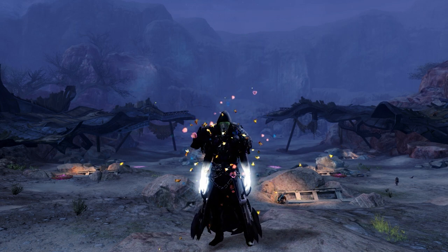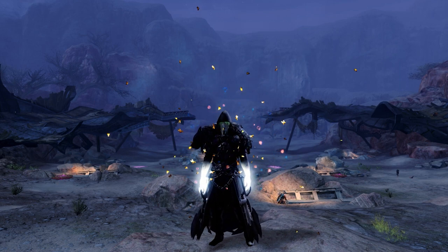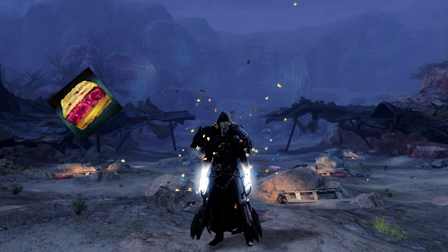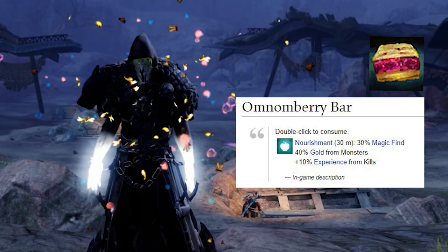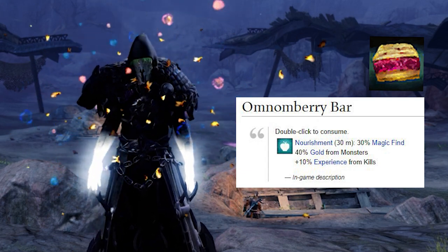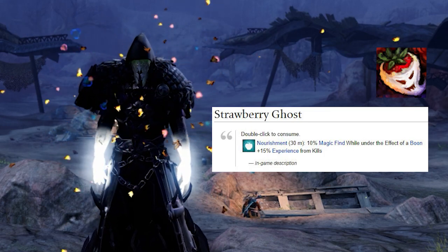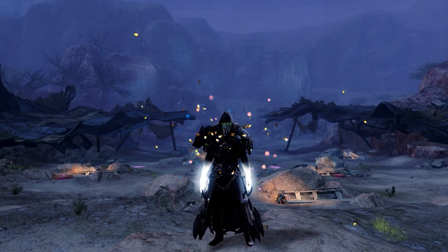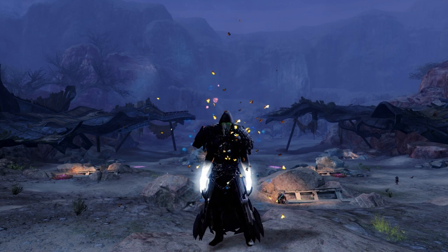Here are the consumables you will need to efficiently farm this train. The Omnum Berry Bar gives 40% gold from monsters, 10% XP from kills, and 30% magic find. The Strawberry Ghost gives 10% magic find under the effect of a boon and an extra 15% experience from kills. Note these two do not stack with each other, but their durations do stack. Each bar gives 30 minutes, so eat enough to cover up to two or three hours since the train takes that long.